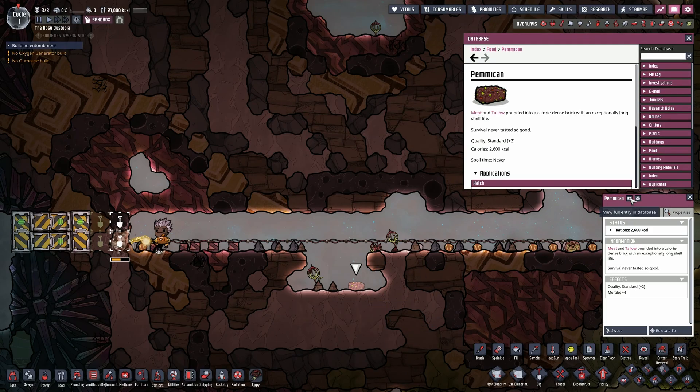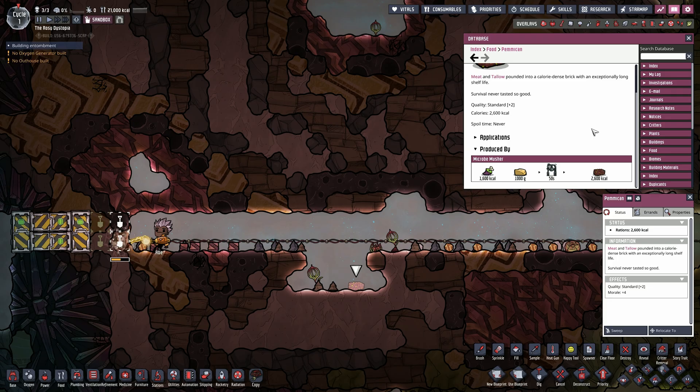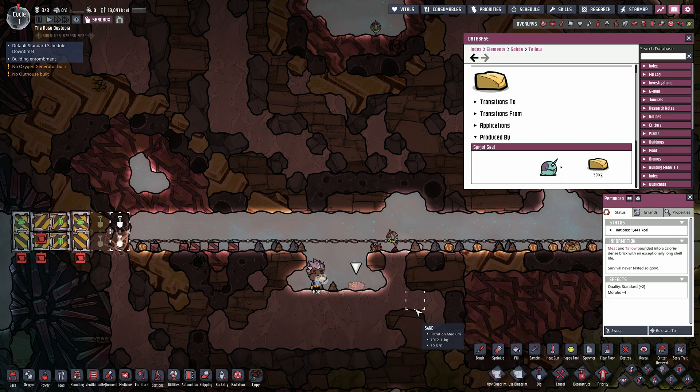You might have heard about pemmican, the food that adds 1000 calories to meat, gives your dupes plus 4 morale and never spoils. It's a great alternative for space travels if you don't need the massive morale boost that a superb dehydrated food provides, and it's easy to mass produce in the early game.